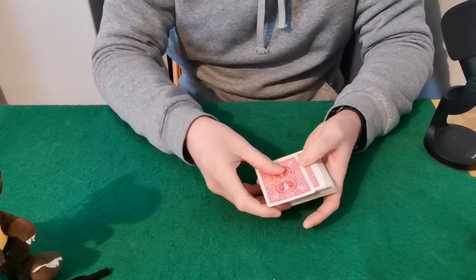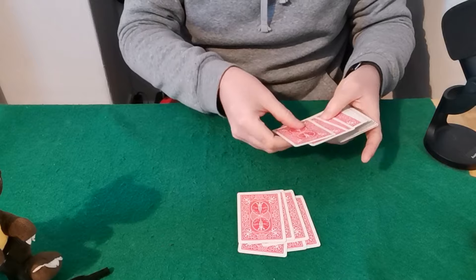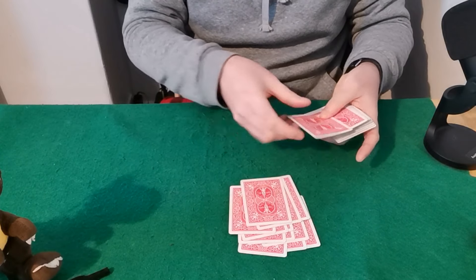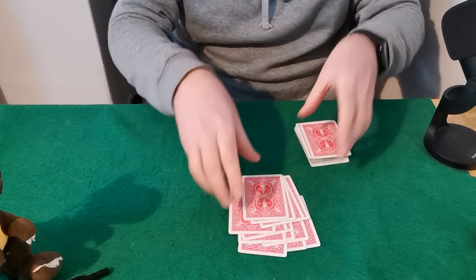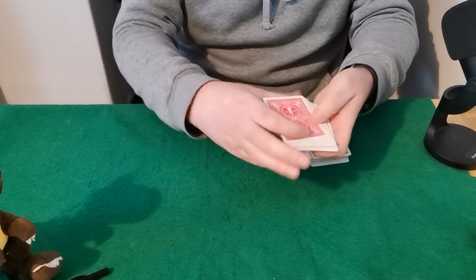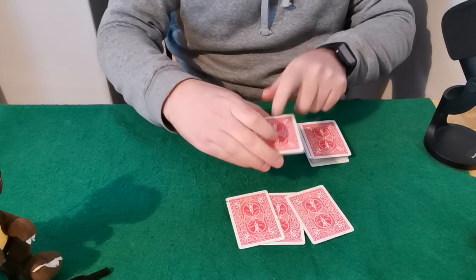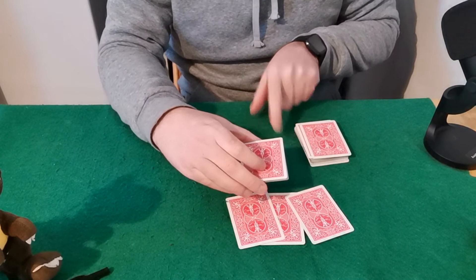Now what you want to do is take out 13 cards. You can give these 13 cards a quick mix-up, and they can select any three of these they want. Let's say they go for these two and this one. You want to have one of the selected cards at the bottom of this pack.